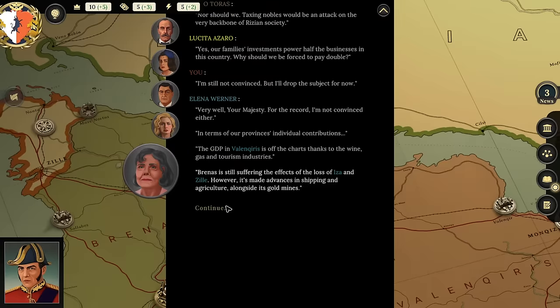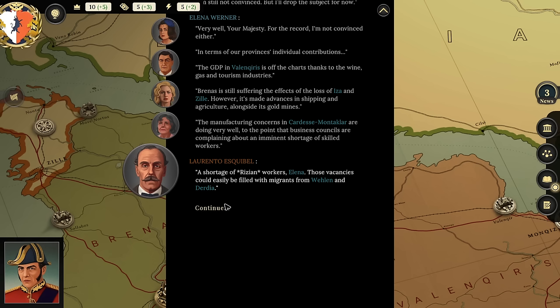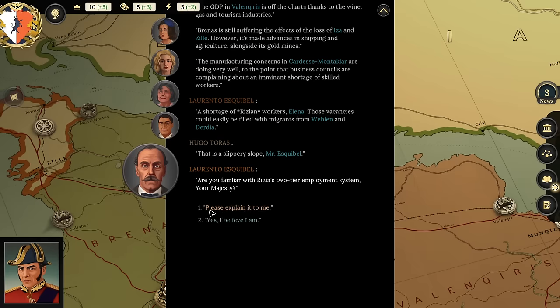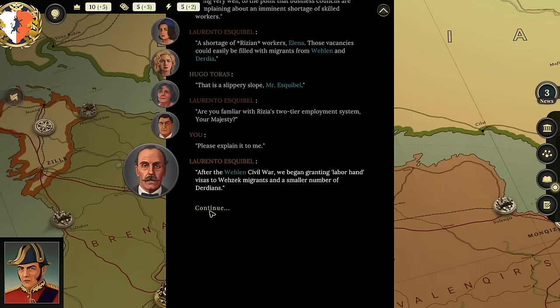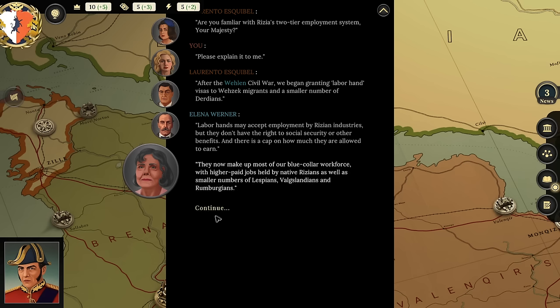Elena continues: 'In terms of provincial contributions, the GDP in Velcro is off the charts thanks to wine, gas, and tourism. Brenniss is still suffering the effects of the loss of Eza and Zill, though it's made advances in shipping and agriculture alongside the gold mines. Manufacturing in Cardas Monteclar is doing very well—to the point that business councils are complaining about an imminent shortage of skilled workers.' Lorento suggests: 'Those vacancies could easily be filled with migrants from Valen and Derdia.' Duchess Azaro calls that a slippery slope.